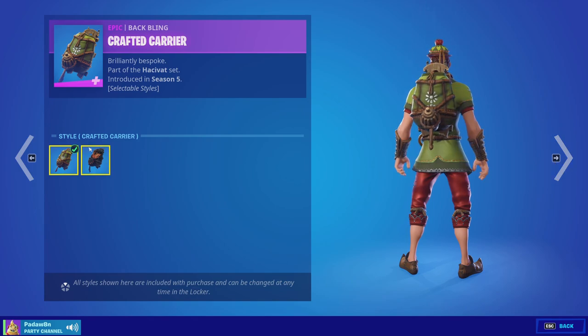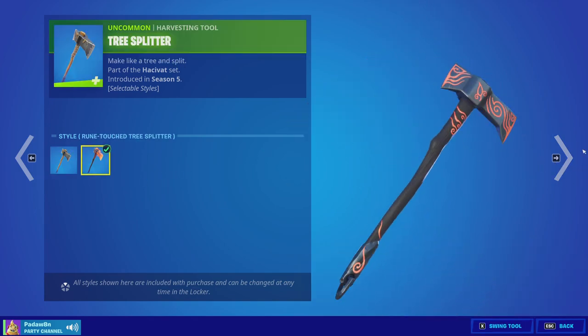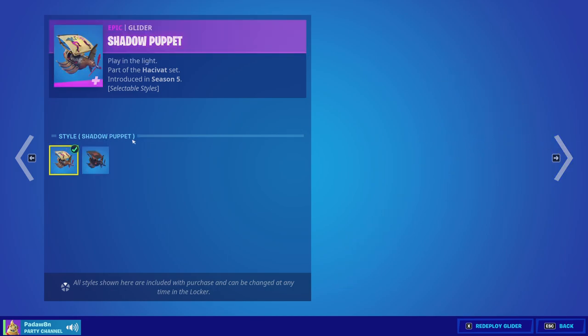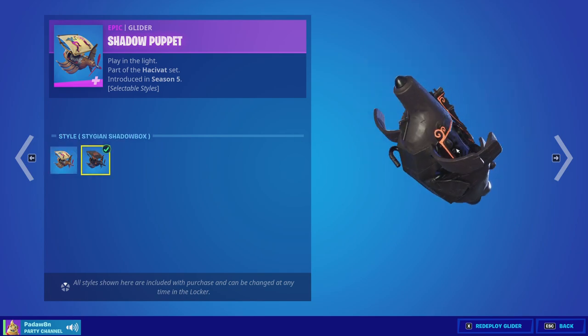The Havoc Cat skin comes with two styles and the Crafted Carrier backbling, plus the really underrated Tree Splitter pickaxe — the second style is insane. Then we got the Shadow Puppet glider, which is animated and pretty cool, though the second style is not animated.